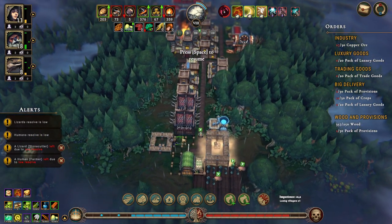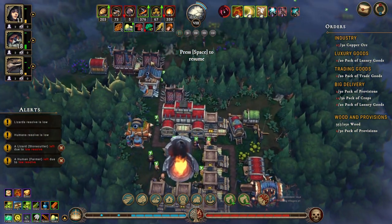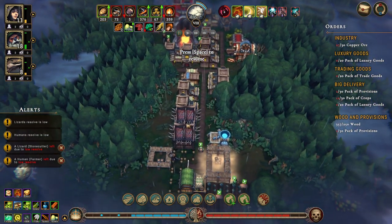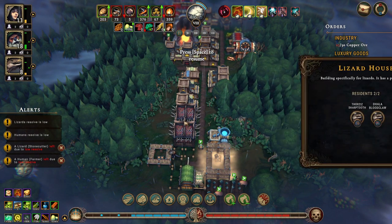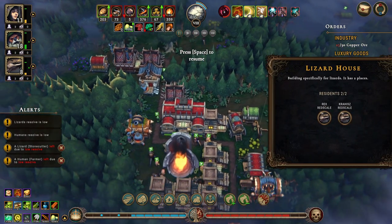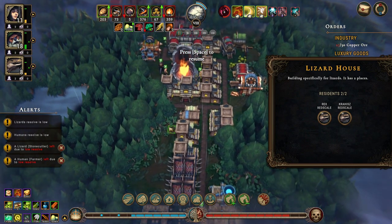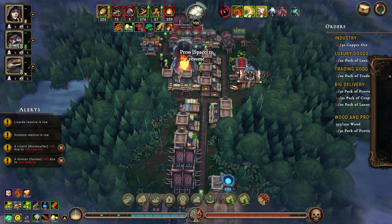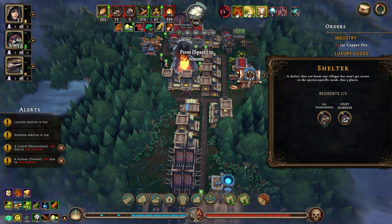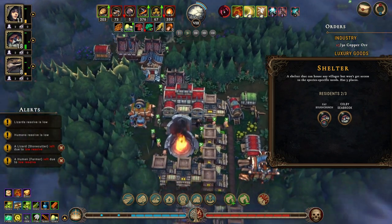Do we have enough housing? We have eight lizard housing. One, two, three, four - we have eight lizard housing, which is perfect because we have eight lizards. So we need 29 for the other guys and we have one through ten, so that would be 30 housing. That's fine.